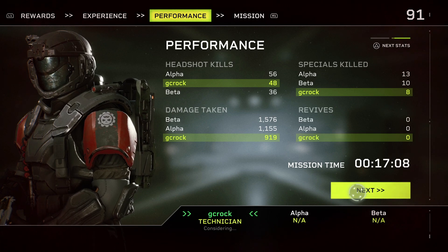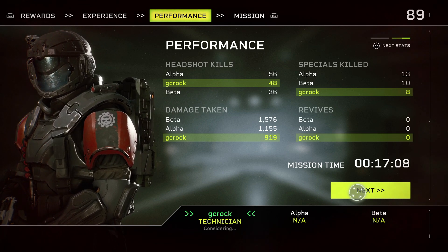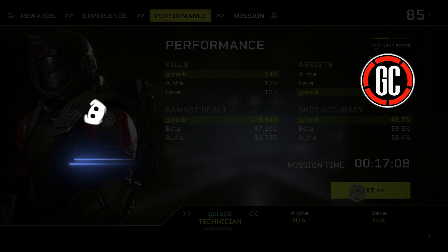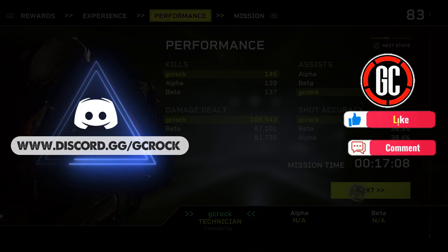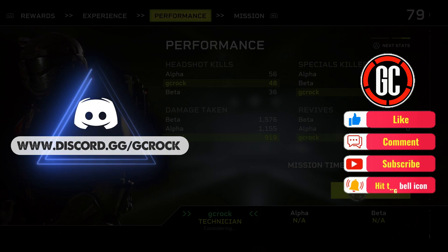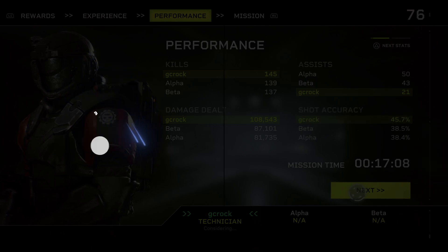And that is the end of this video — that's how you get the Got All I Need trophy or achievement on Aliens Fireteam Elite. Remember to hit like and share to support the video and subscribe for more Aliens content from me, and check out the playlist down in the video description. Until next time, thank you for watching — I do hope it helped. Stay safe and peace out.